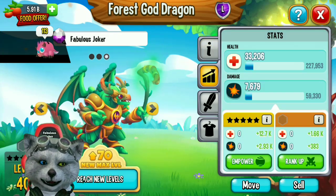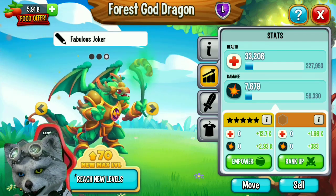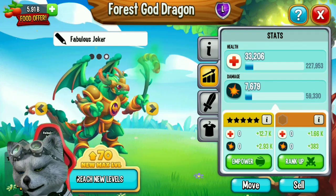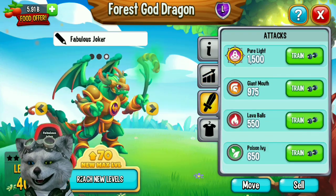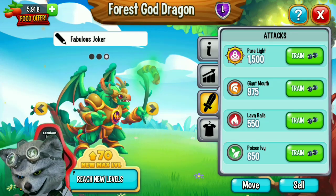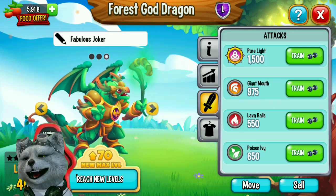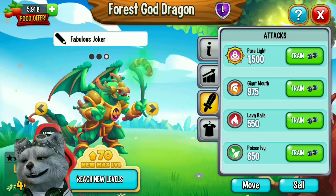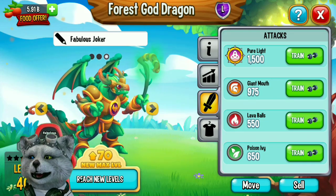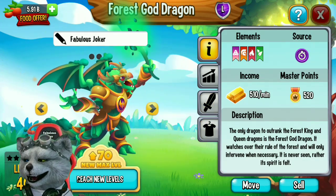Here are the stats of the forest god dragon at level 40: he has 33,206 health and 7,679 damage. His attacks are: Candle dealing 1,500 damage, Giant Moth dealing 975 damage, Fire Element Lover Ball dealing 550 damage, and Natural Element Poison Ivy dealing 650 damage. Let's try him in a tournament fight!